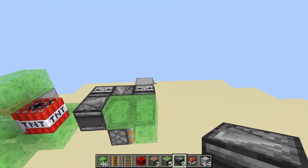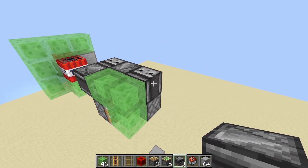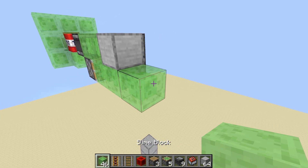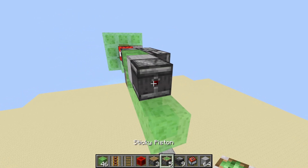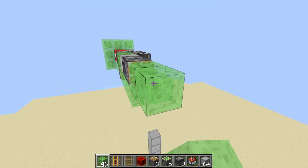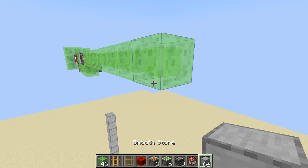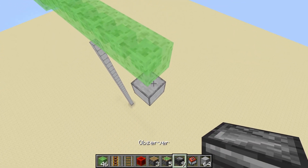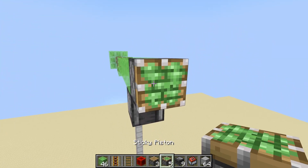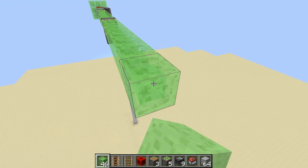Now build the secondary charge section. Place a block here, three slime blocks, an observer, a sticky piston, and then nine slime blocks: one, two, three, four, five, six, seven, eight, nine. Place an observer facing into the next block — place two blocks down like that. Then another sticky piston. Now place ten blocks: one, two, three, four, five, six, seven, eight, nine, ten. Do the same thing again, then your sticky piston, and this time place seven blocks: one, two, three, four, five, six, seven.